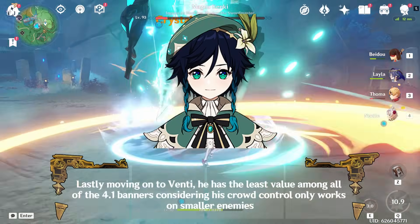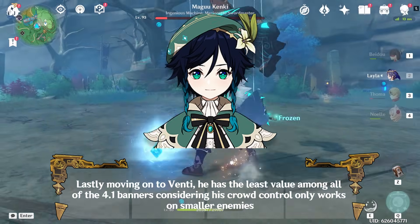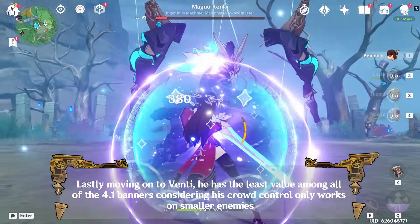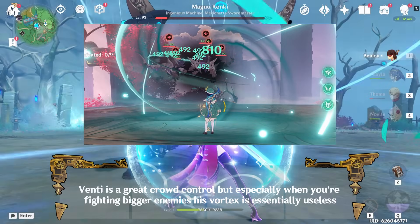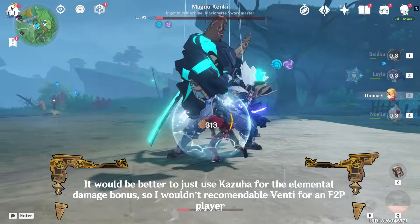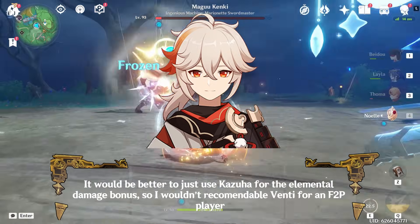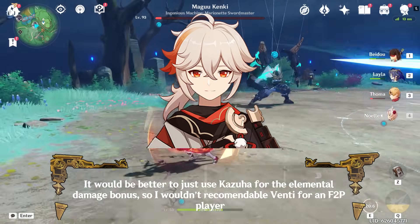Lastly, moving on to Venti, he has the least value among all of the 4.1 banners considering his crowd control only works on smaller enemies. Venti is a great crowd controller but especially when you're fighting bigger enemies his Vortex is essentially useless. It would be better to just use Kazuha for the elemental damage bonus, so I wouldn't recommend Venti for an F2P player.